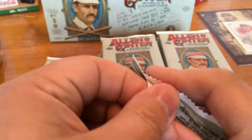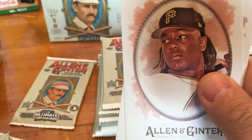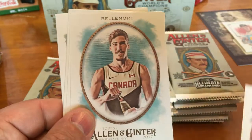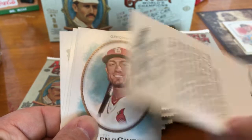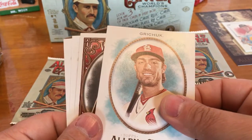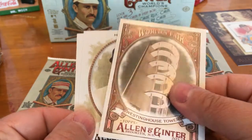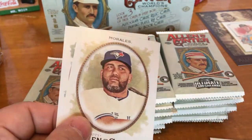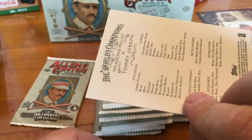Next pack — I think we might have another hit in here, not sure. Josh Bell rookie, Tanner Roark, Corey Bellmore — Beer Mile Runner — Randall Grichuk. World's Fair Westinghouse Tower. Robbie Ray Mini. Kendrys Morales. And Tommy Joseph.